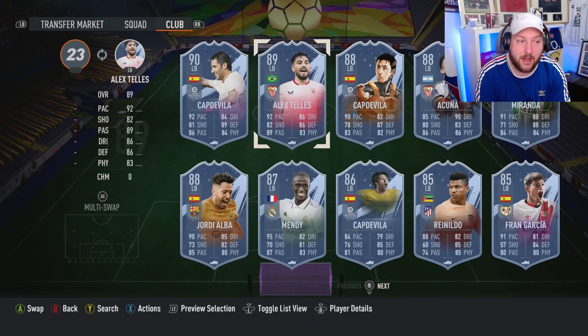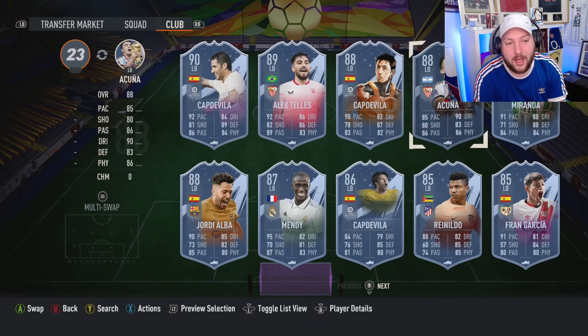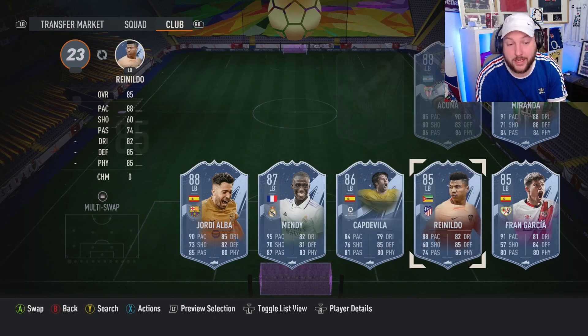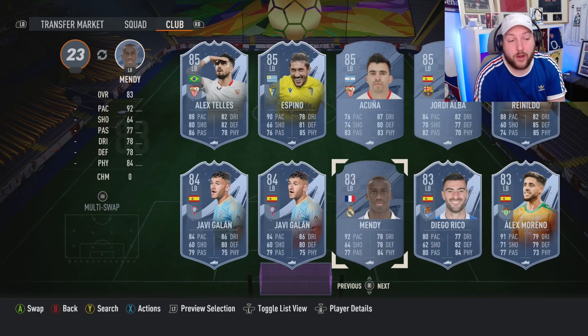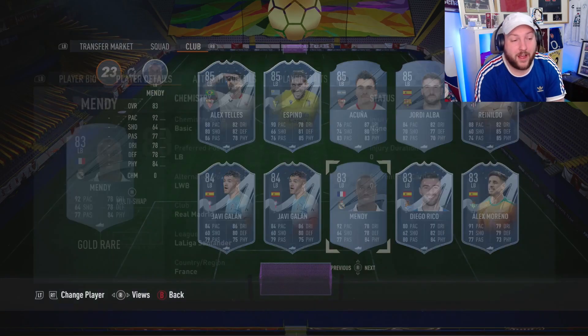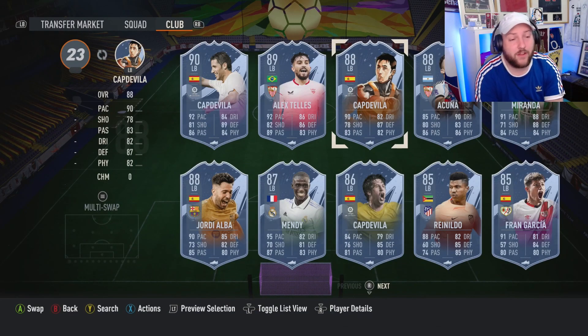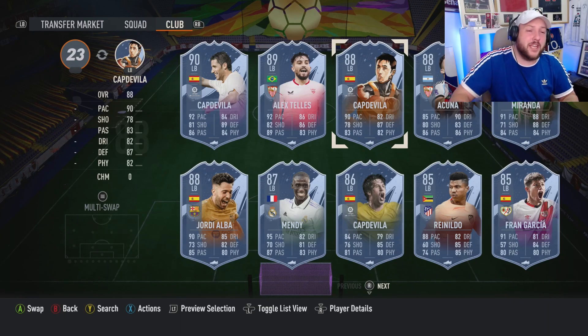As a left back, there's a brand new Alex Telles, the top two being Kjær via and Cuña, then Miranda Road to the Final, Jordi Alba Centurions, and Gold Mendy at around 8,000 coins. If you pair Mendy with Nacho and that Fóth card, you've got three really good La Liga defenders. Overall, I'm torn between Lasagna the Italian striker and Nacho Fernandez the Spanish center back. Let me know in the comments who you're taking, and if you haven't made level 30, let me know why. Smash that like button and subscribe!